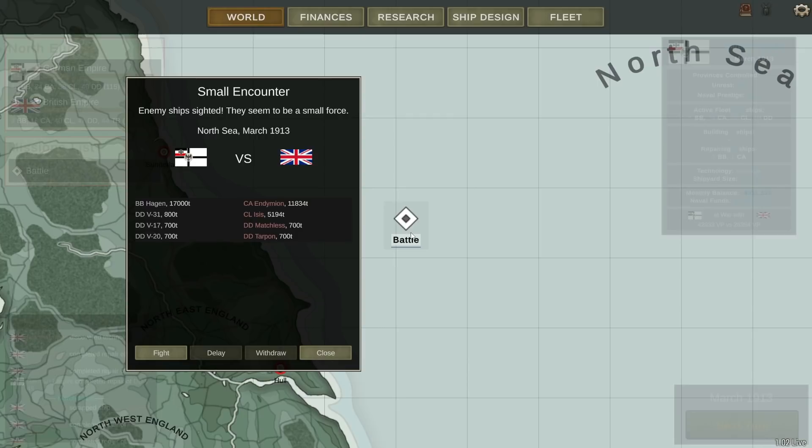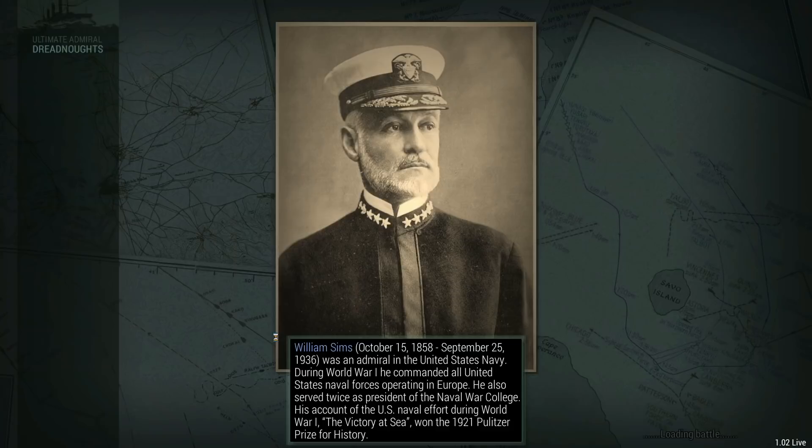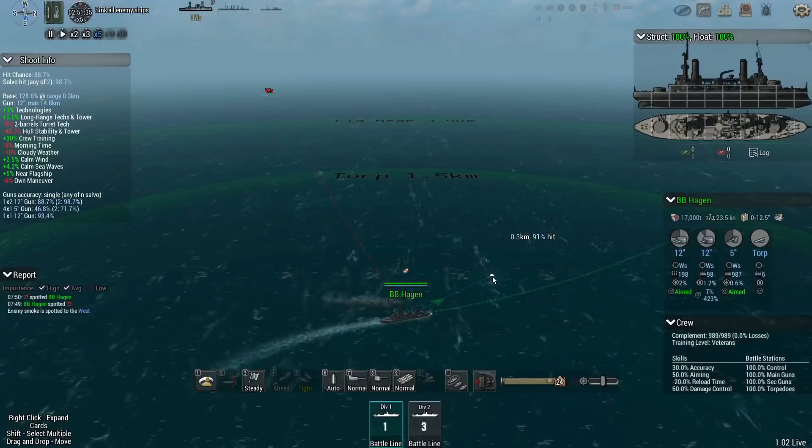Here's an opportunity. Let's see if we can't take out these four British ships. We've got a heavy cruiser, a light cruiser, and two destroyers. We've got three destroyers, though none of them are our newest ones. We've got a V-17, which is one of the earliest ones that we've got. I still think we should be in good shape because we've got one of our battleships ready to go.